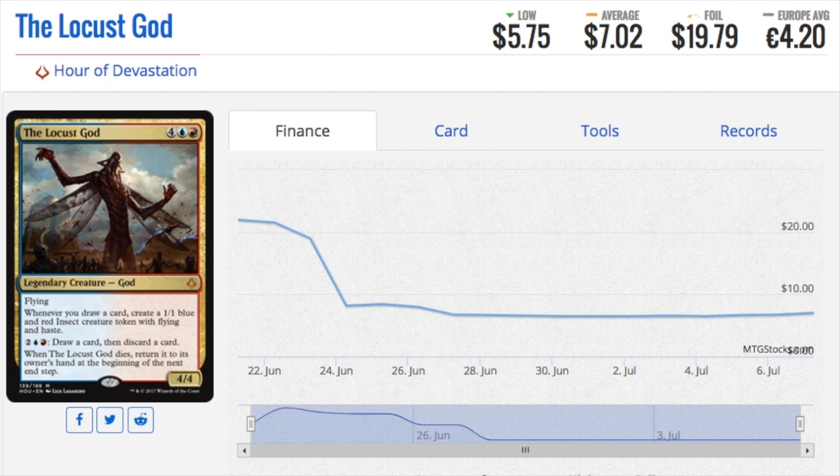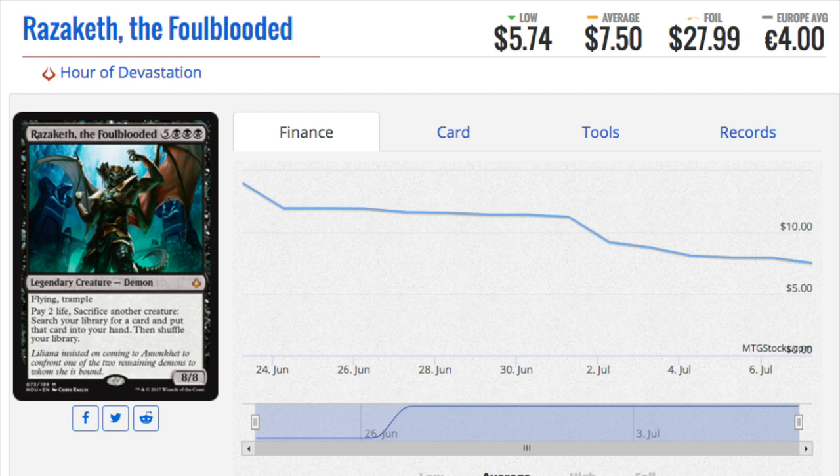The Locust God is a seven dollar card. If you're playing control this is your finisher — this is your Morphling. But I'm used to having a finisher that will actually finish; this feels more like it delays the game. I don't know, it might be the best God but I doubt it. It's also in blue-red, which is typically not a super strong color. The Gods are double color but they're not strong enough to justify being double color — I would expect a lot more in terms of power level.